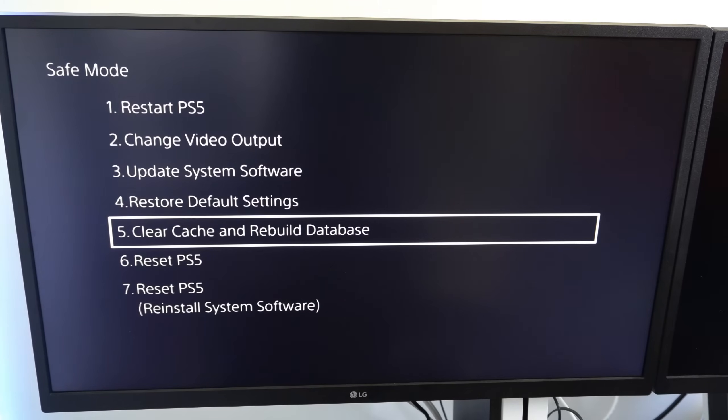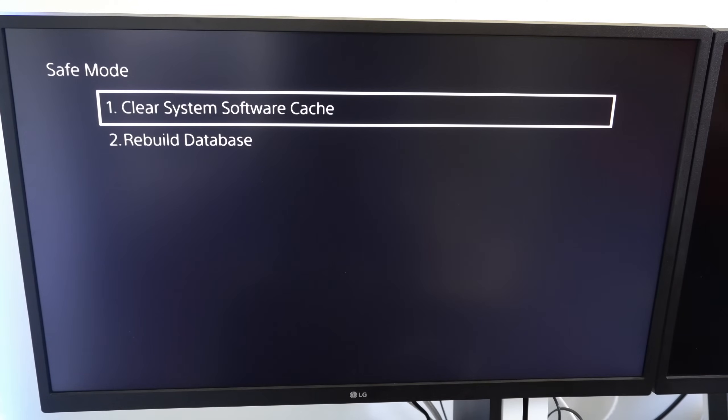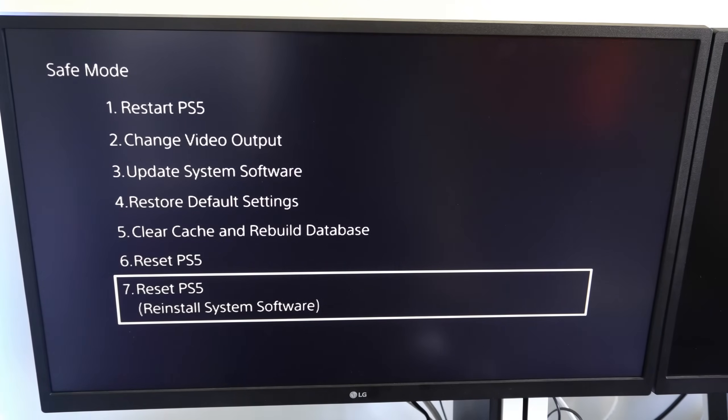You can also try option number 5 — Clear Cache and Rebuild Database. Then go down to option number 2, Rebuild Database on the PlayStation 5. This will fix any corrupted data on your PlayStation. You can also try to clear the system software cache at the top. Those are all the options you can try to fix your cannot download issues on the PlayStation 5.